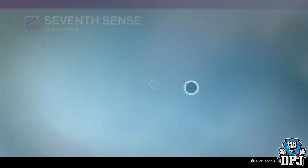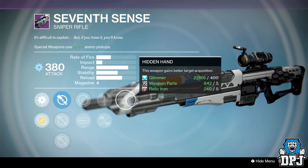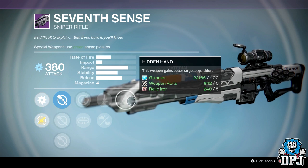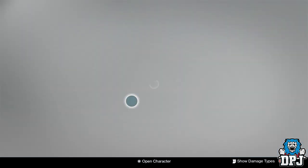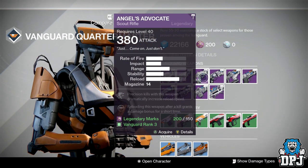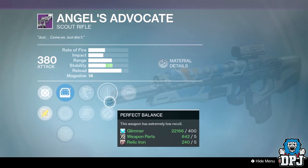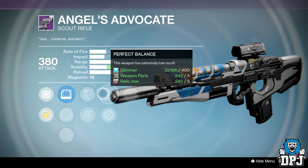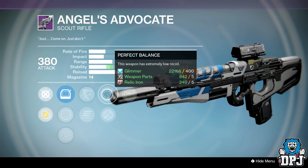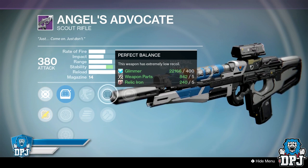The 7th Sense sniper rifle at Vanguard isn't too bad — Short Gaze sight, Mulligan or Gunadia, Quick Draw or Casket Mag, and Hidden Hand. In my honest opinion though, if I was getting a sniper I'd get the Crucible one. This is a high rate of fire, low impact sniper so it's down to personal preference. The Angel's Advocate scout rifle — which I reviewed about a week and a half ago — has a decent roll this week: Outlaw, Perfect Balance or Hammer Forged, and Reactive Reload. Reactive Reload paired with Outlaw will make this thing pack a punch. I'll link my weapon review in the description.